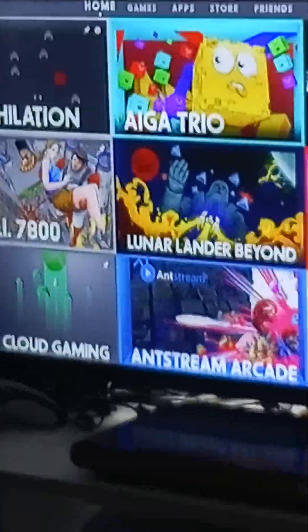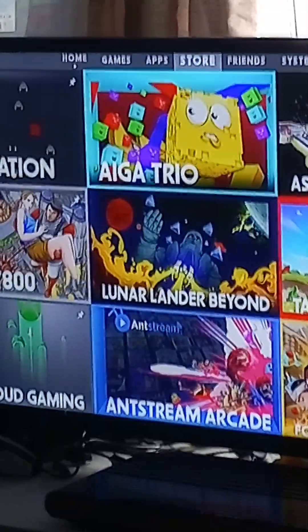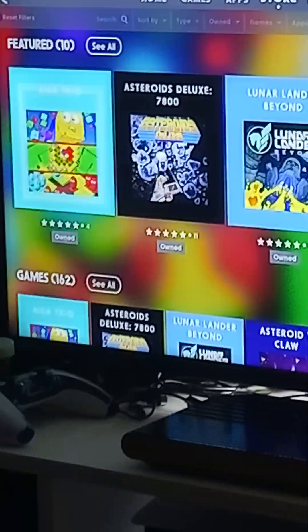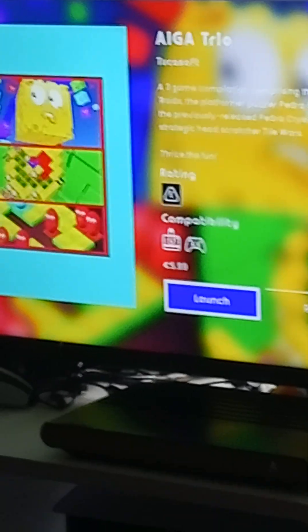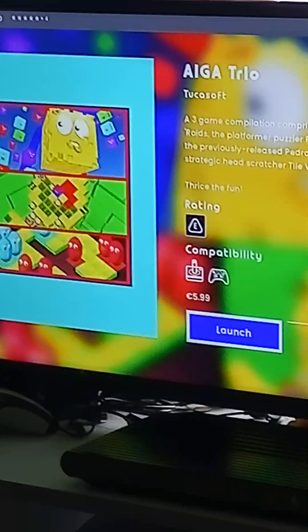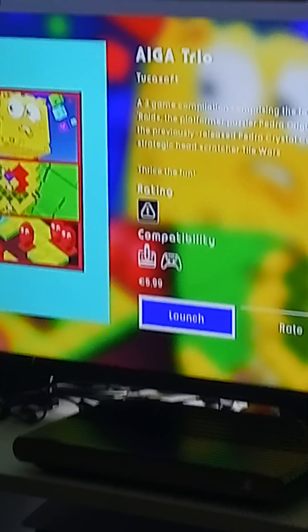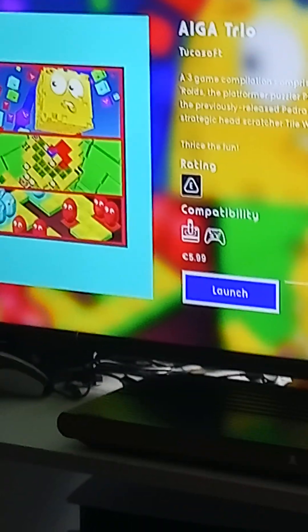So it's a compilation of three games, and it costs £5.99 on the Atari VCS store. You can use the Atari VCS joystick or the controller. So AOGA Trio by Tuca Software.